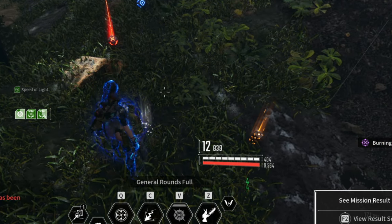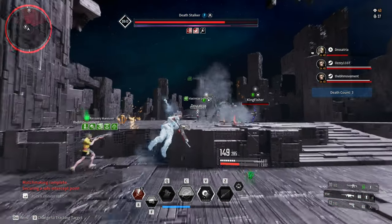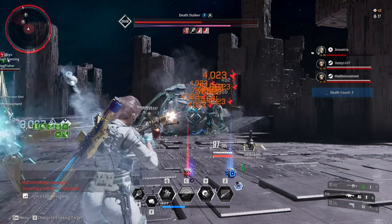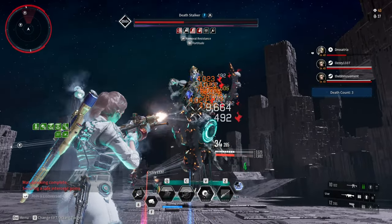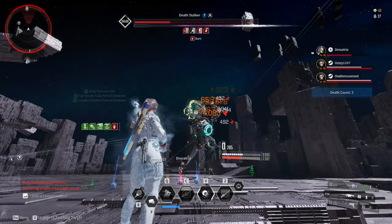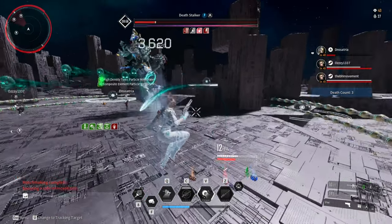However, it is still not enough, especially when it comes to Void Intercept Battles or Colossus boss fights. You still need to find ammo, but it is a lot better compared to other weapon types. You can do this ammo reserve trick on any other weapon types, but it is still not as efficient as general ammo types because of the base or default ammo reserve.